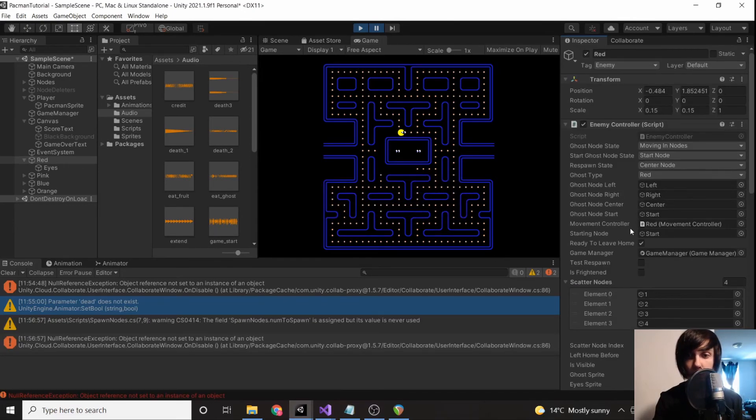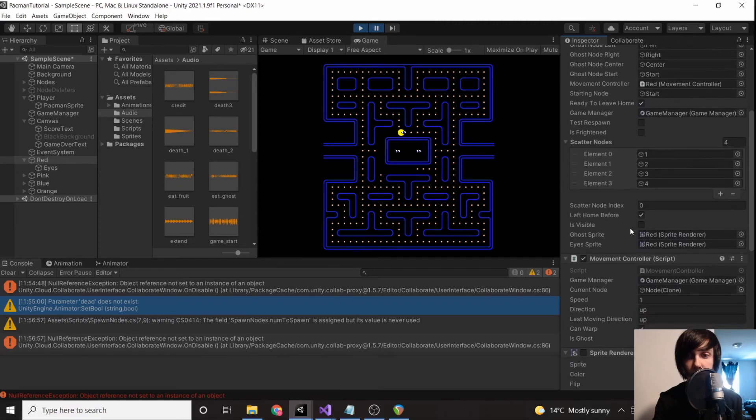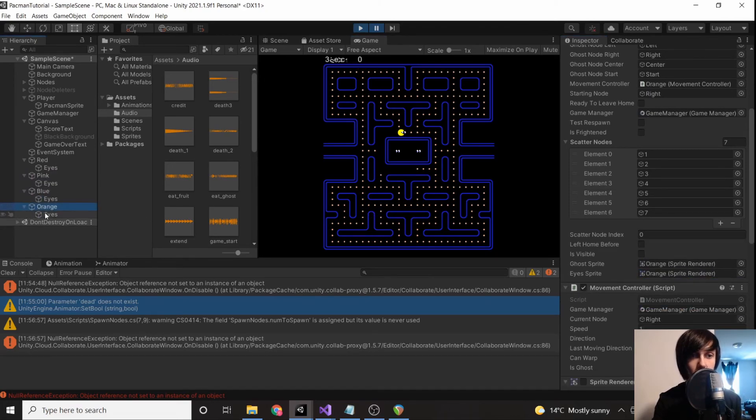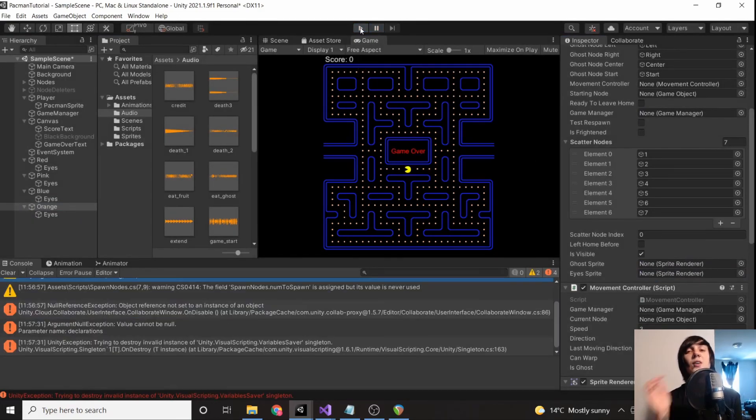I'm going to delete that line of code and rather than assigning it in awake programmatically, I'll manually assign it in the inspector — dragging the eyes sprite renderer into the eyesSprite field. That should solve the problem. Remember you need to do the same thing for the other ghosts. This is typically why I do it programmatically — so you don't have to do it four times.